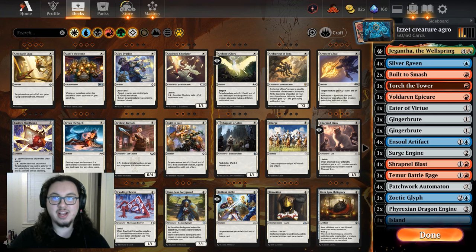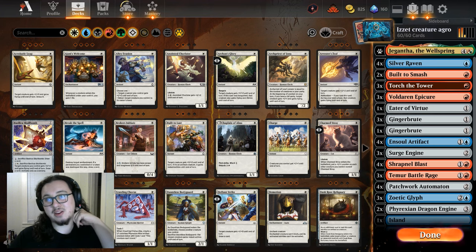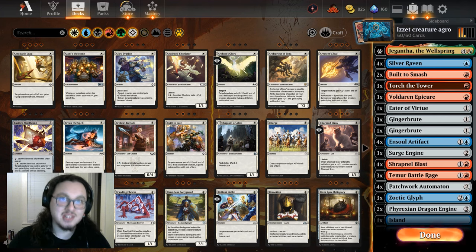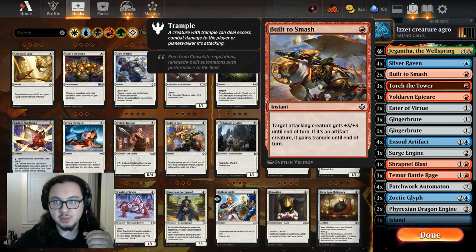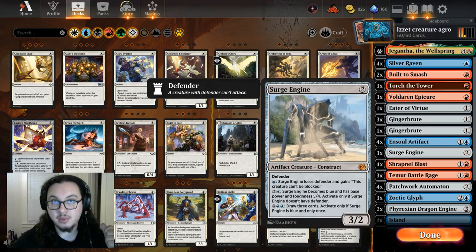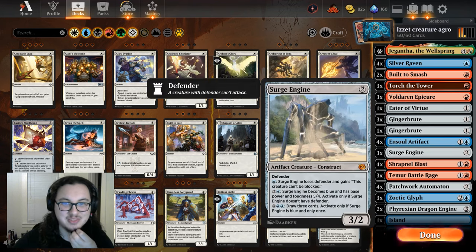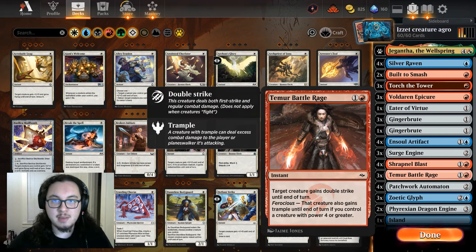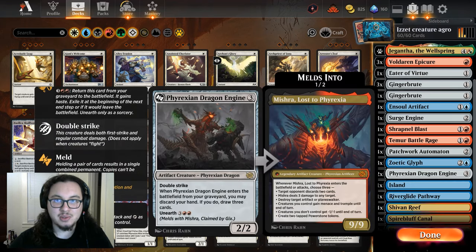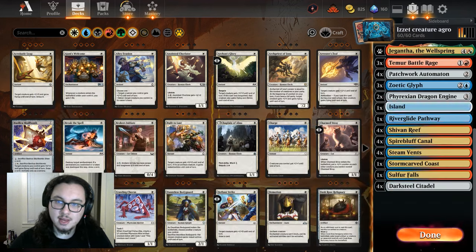The list today is more creature-focused. We're playing artifact creatures, ways to use and buff the artifact creatures, really just making sure we're dealing combat damage more than anything. We still have Shrapnel Blast — that's a staple. We're not going to have any of those classic token makers other than Voldaren Epicure; we have three of those just to keep card advantage. The list: Silver Raven two, Built to Smash three, Touch the Tower three, Voldaren Epicure three, Yummy Virtue one, Ginger Brute three, a different-art Ginger Brute, Safety Scissors three, Surge Engine.